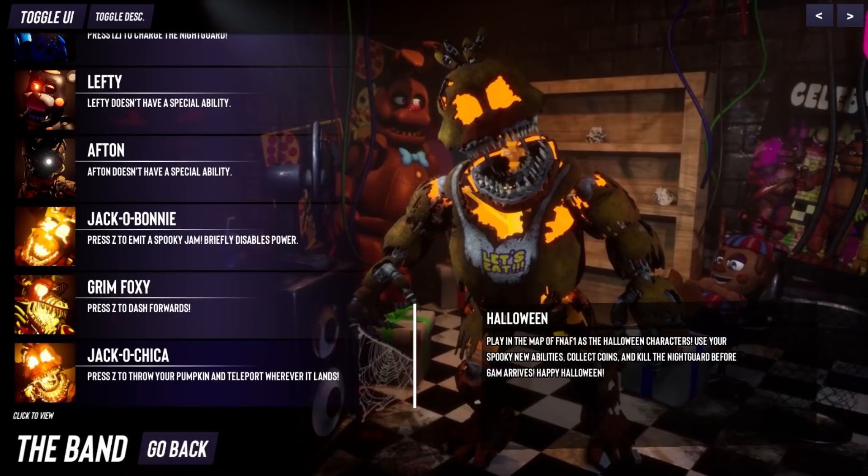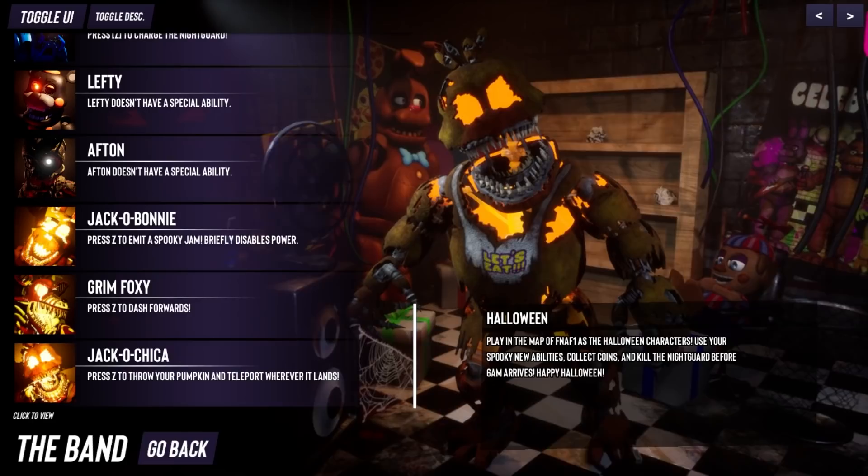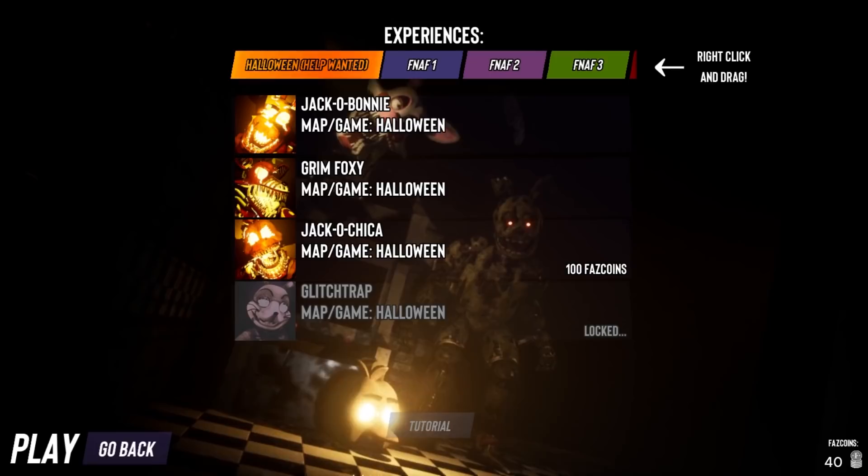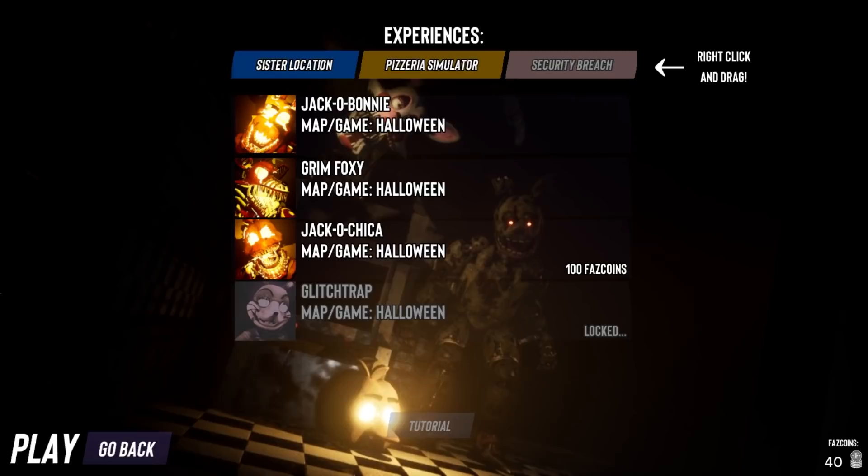Press Z to throw your pumpkin and teleport wherever it lands. Interesting. I'm wondering if you could throw the pumpkin somewhere specific and then teleport there — like glitching out of the map and stuff like that. I want to find out. Security Breach is down there but you can't click it yet — I want to be able to click it and see who's going to be part of the Security Breach lineup. I'm so excited for that one, it's going to be so much fun.